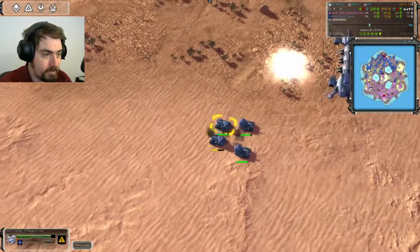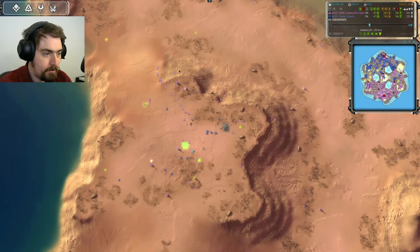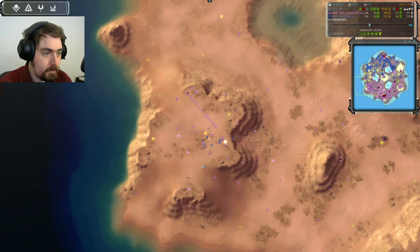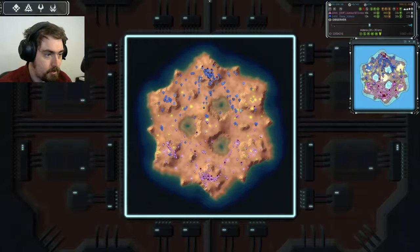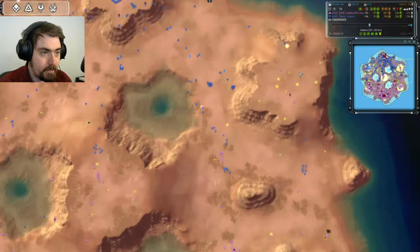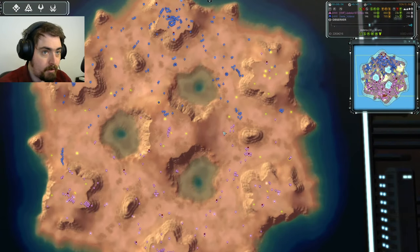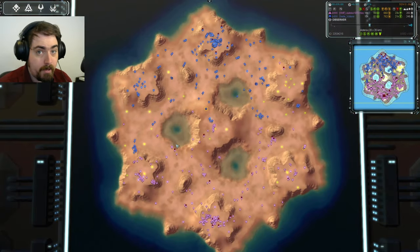We have a more aggressive drop from Zayla — he loses the transport but gets his units down. They'll probably get an engineer kill, maybe a unit — that's pretty good. Jadoka has been forced to recall all his units to defend, so it'll be worth it for Zayla. Meanwhile fights across the middle continue; Jadoka has kept Zayla off this plateau while developing both of his own, giving him an eco lead of around 10. Not huge, but enough to make a difference.